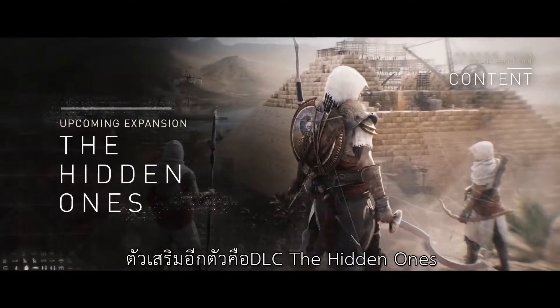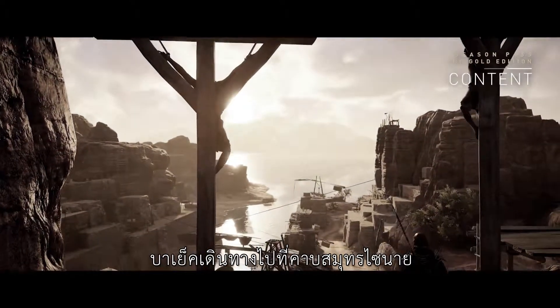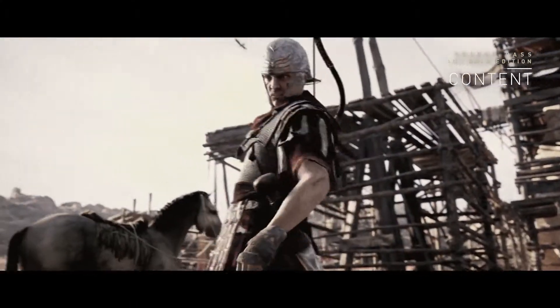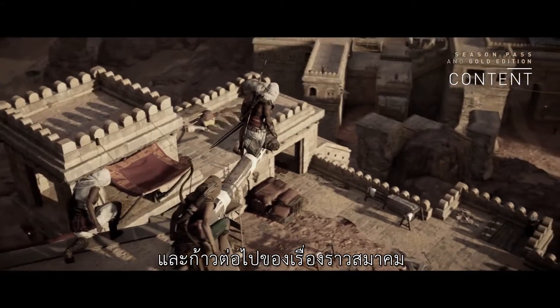The other expansion is the Hidden Ones DLC. Years after the events of the Origins story, Bayek will travel to the Sinai Peninsula where he will be involved in a clash between rebel factions and an occupying Roman force. In this new region, we see Bayek's role expand and the next step in the Brotherhood story.